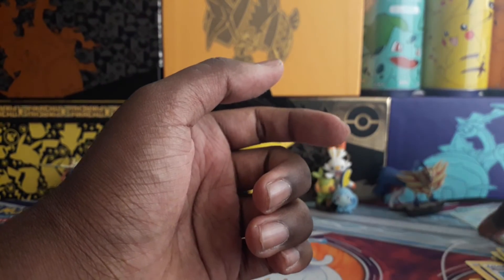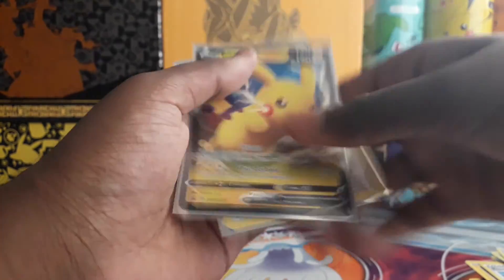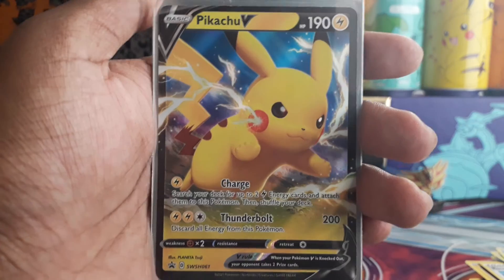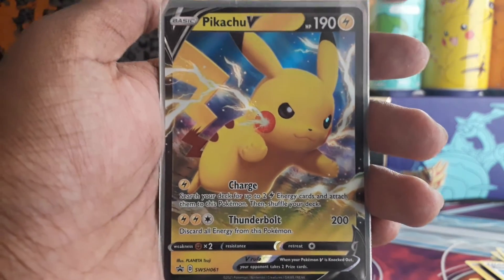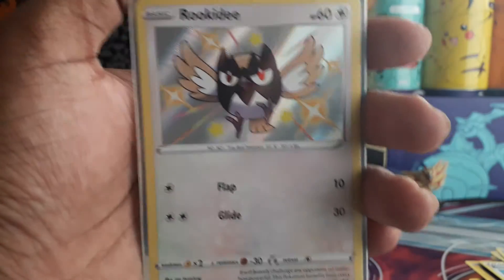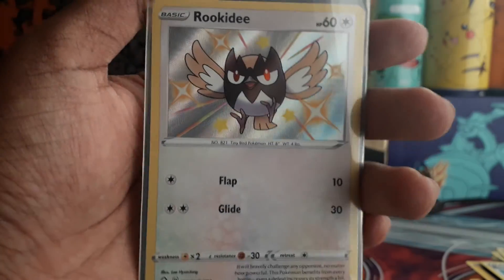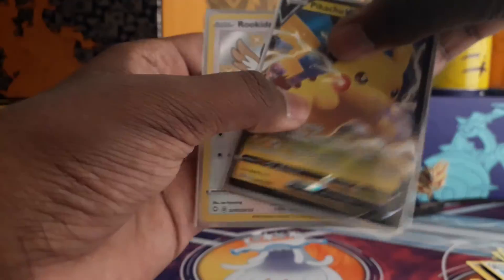Okay, I don't know - it's an all right box. This has been an all right box. Yeah, the Pikachu V promo card, and I guess the only notable card we got was a Rookidee shiny with that textured background. I wouldn't say it's a bad box, but yeah, an all right box if I do say so myself.